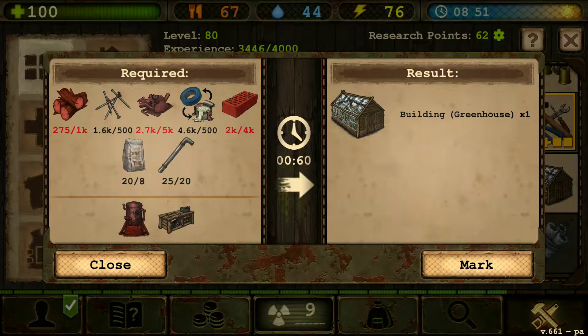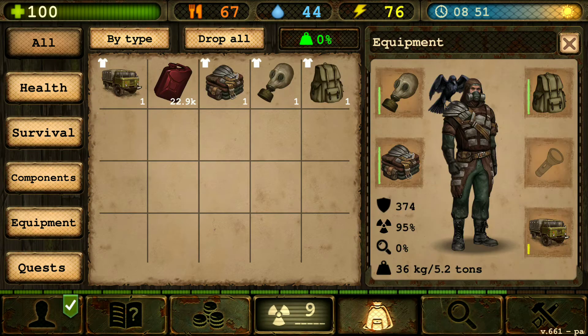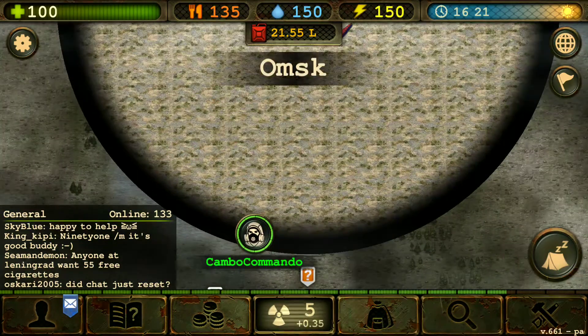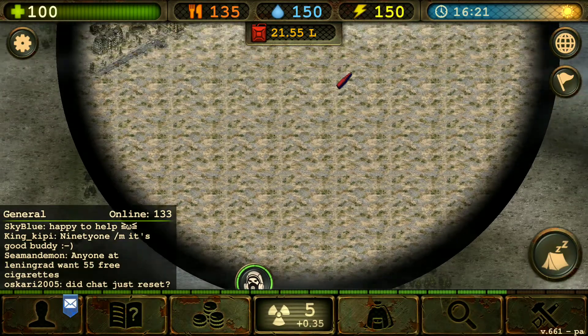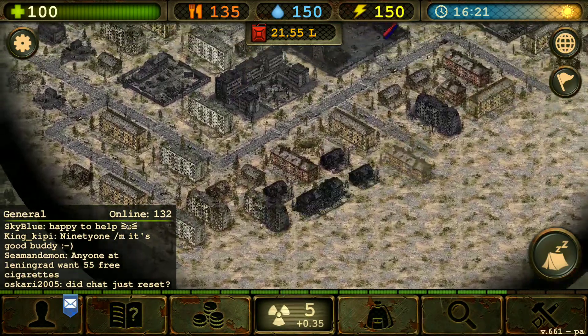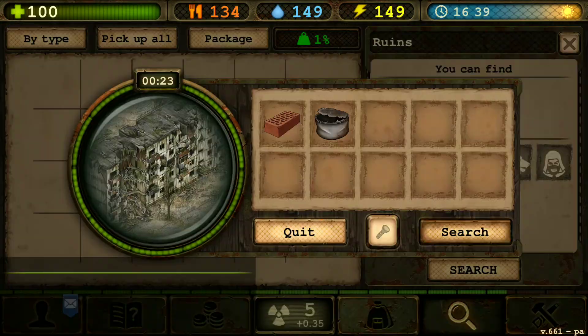Greenhouse. So let's go searching for some more bricks, guys. We went to sleep. Now we might need some more gasoline — the diesel — because my diesel is running out. It's okay, it's not going to be that bad. We're just going to be searching for some bricks.